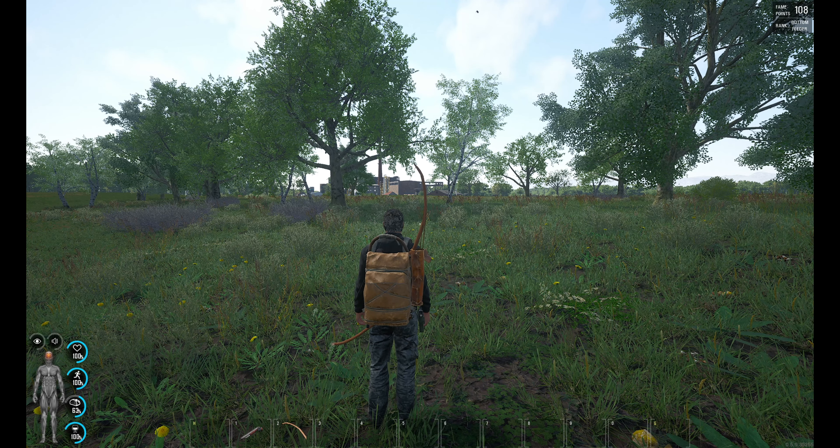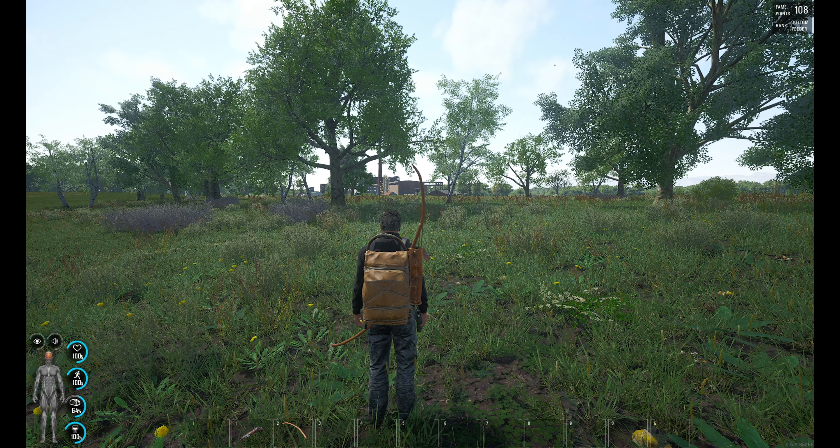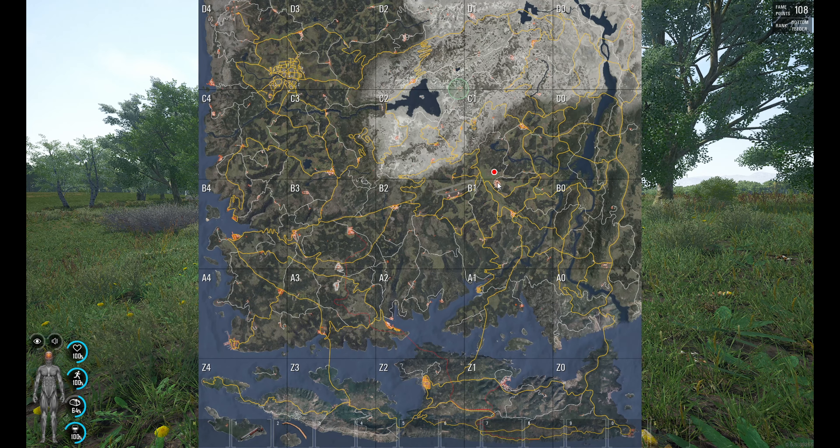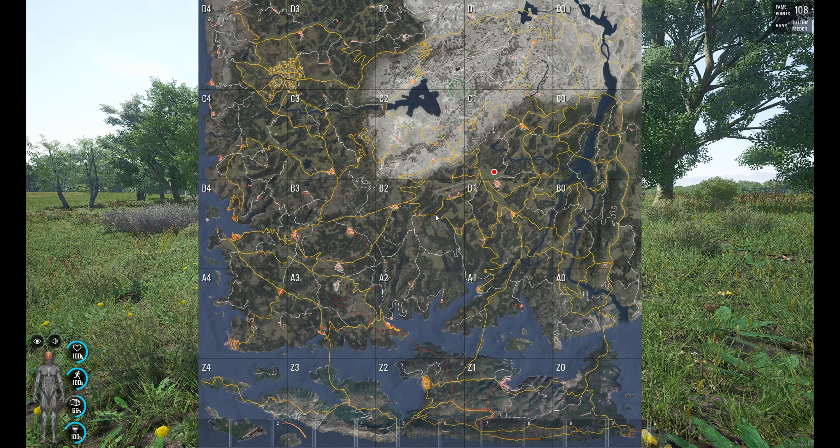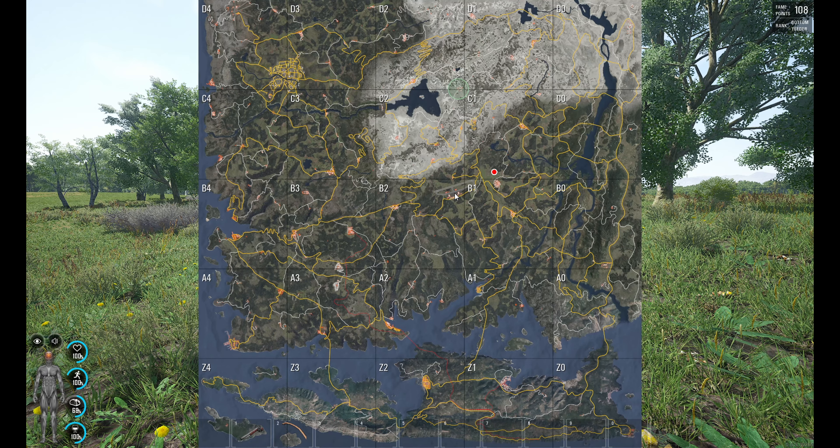Here I am outside the factory at B1 - I'll show you quickly where it is on the map. I'm standing outside this place and this is a technique I'll use anywhere: the airports, the naval base, the prison, the huge bunker in C2 - anywhere. This is something I do most of the time.